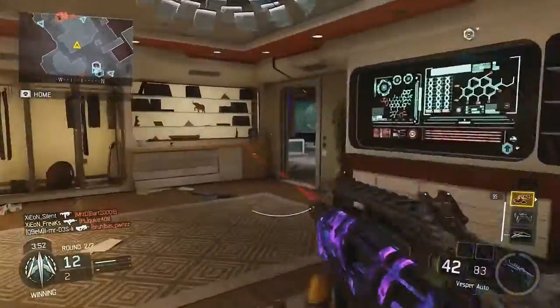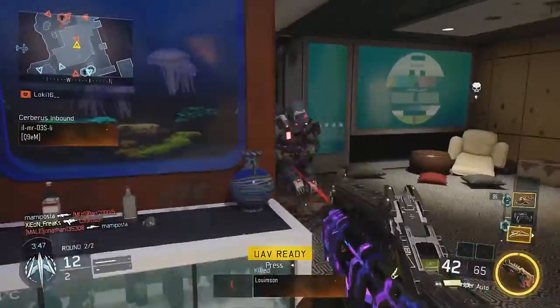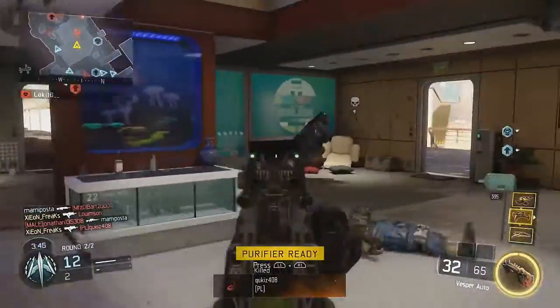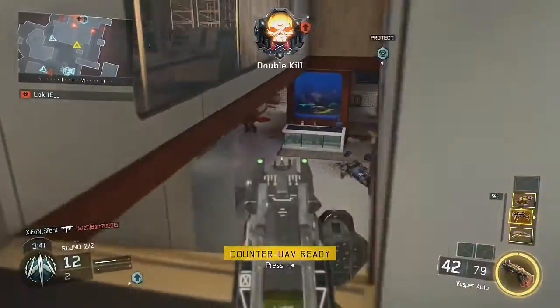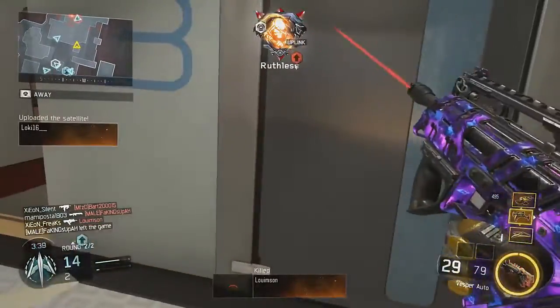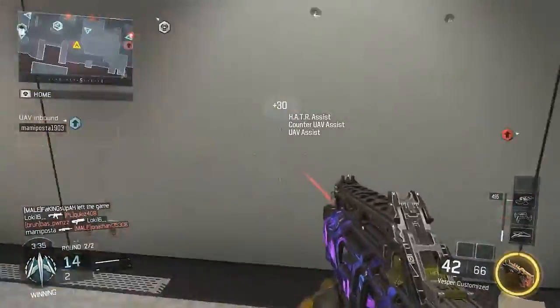The best class for me uses ELO, Quick Draw, and Stock — these three attachments are great. You can also put on Long Barrel, Extended Mags, or Fast Mags to help you reload faster. For the secondary, you're gonna want the RK5 by itself.